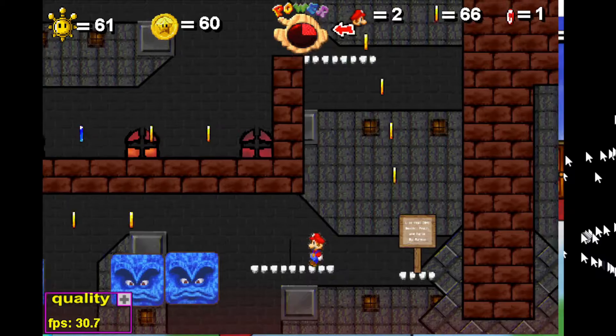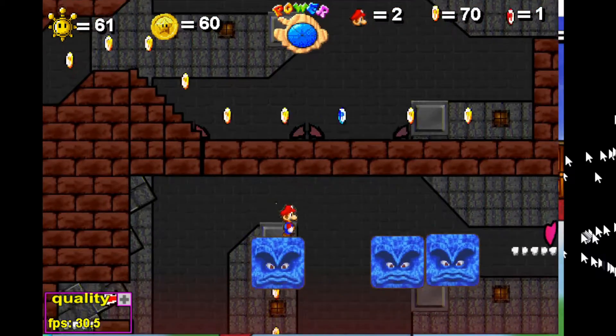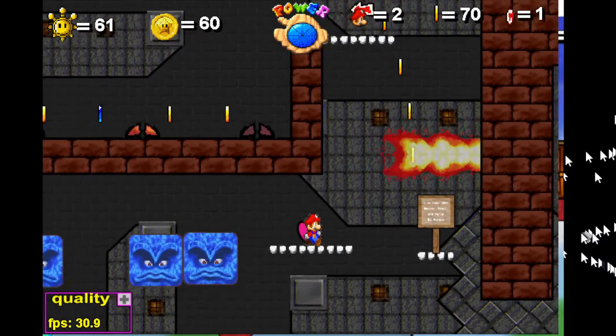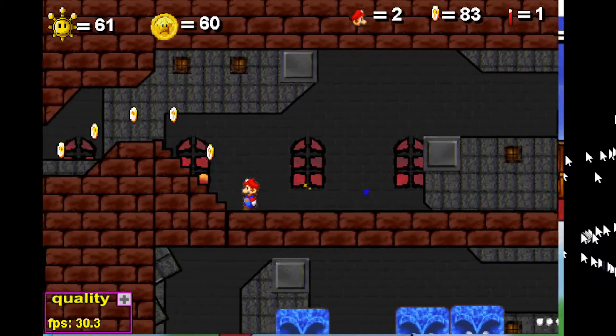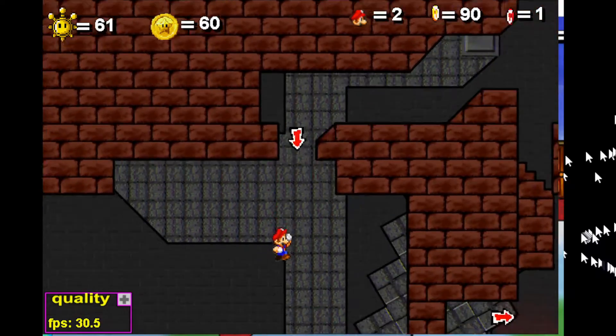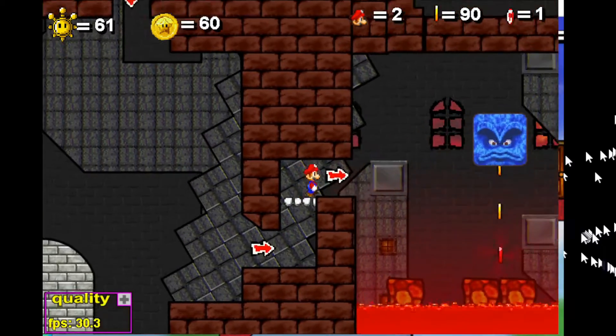Luckily there's a cute little heart right here to save us. I didn't get burned — really! There's our first key. One down, three to go.